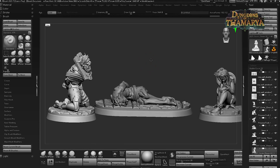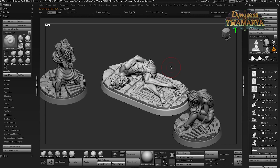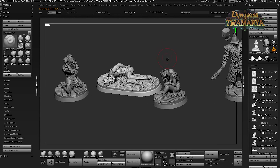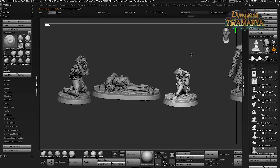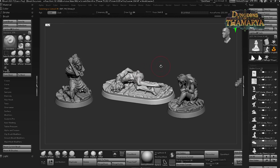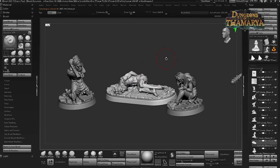The first models I want to show you are these three prisoners. They could be used in a lot of different scenarios but they are very fitting to this dungeon collection. Let me know what you think about them — do you think these are useful enough to add to your campaign? If not, why so? Leave a comment below.